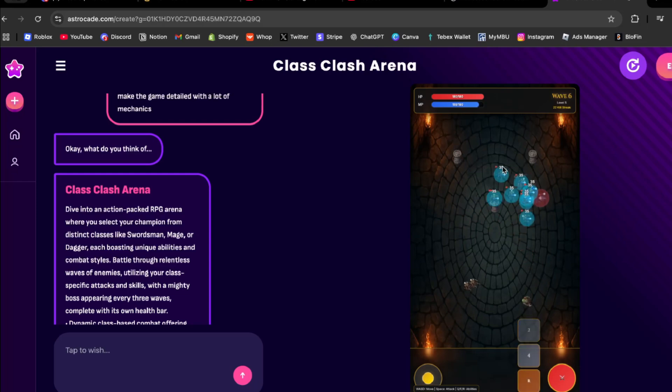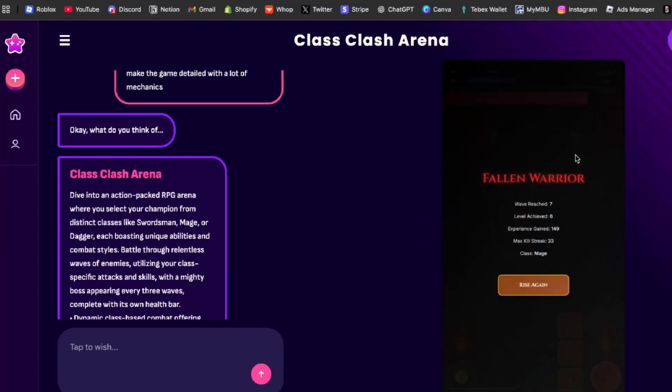We're literally just regenerating all the mana and HP. We've got a bunch of kill streaks and levels. I think I could even make a prompt later to give me new skills based on each level. We've got another boss coming in — I'll just let him kill me. He does 20 damage per M1.